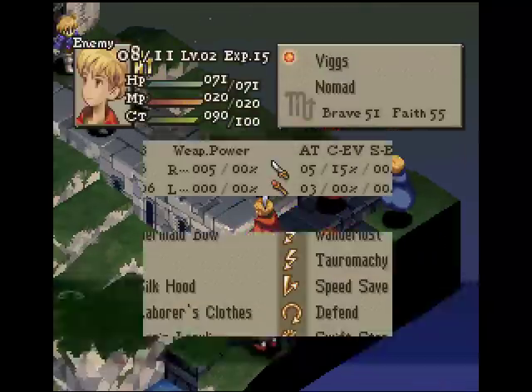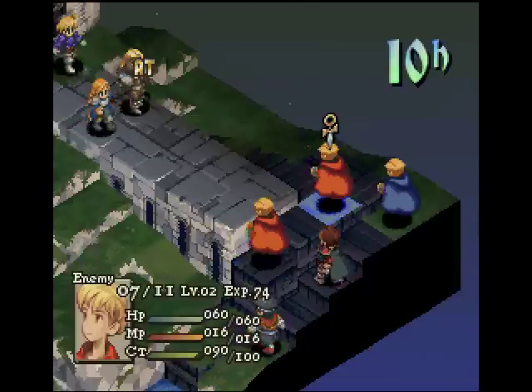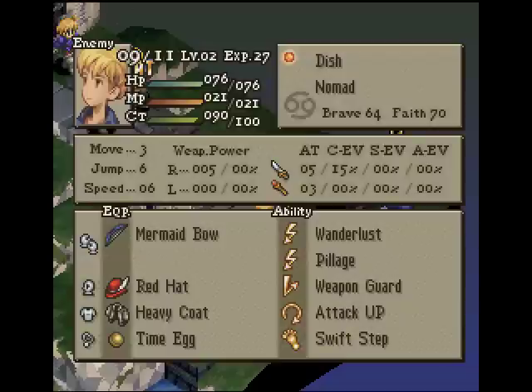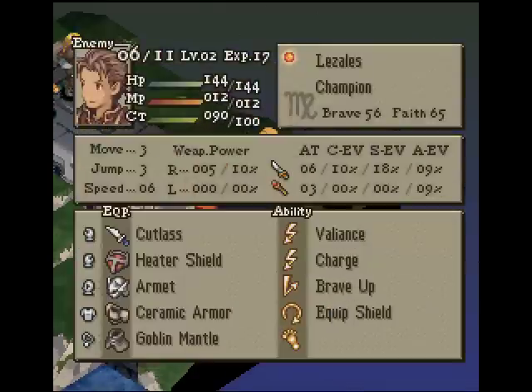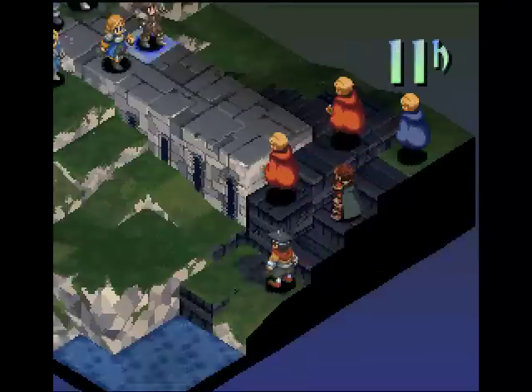Let's see what kind of setups they have here. We got Nomads. Turacami — okay, that might be a problem. Turacami is the Torero Job set, so he might be a bit of a problem. This guy has a grave, this guy has pillage and attack up. He shouldn't be too bad. He's got brave up and Hamido, but he has low PA and low brave, so he shouldn't be too much of a problem.